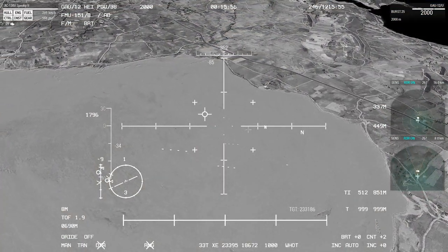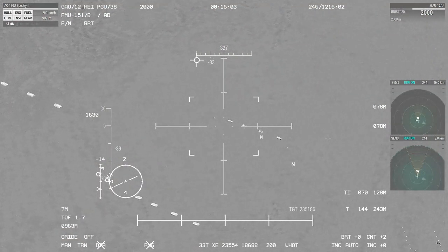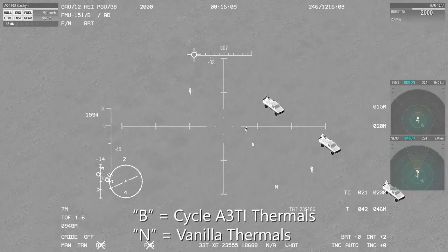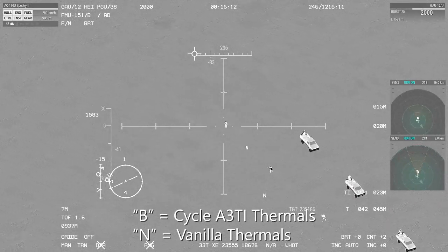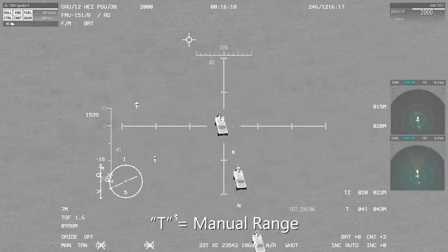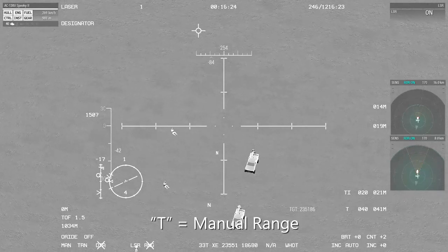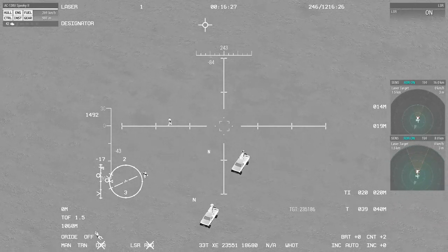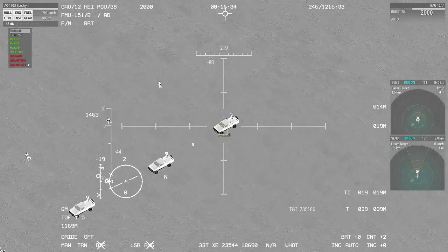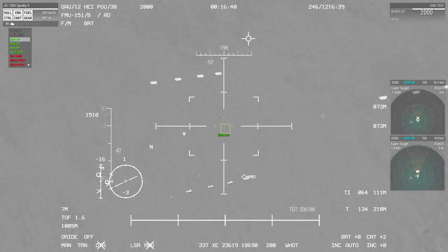From the IR operator seat, you have your own camera as well as access to all three armaments — the GAU, the Bofors, and the 105. One of the first things you're going to want to do is cycle through your thermal visions. Use B as in Bravo to utilize A3Ti. If you don't have A3Ti, you can utilize vanilla Arma by pressing N. To manually range your weapon, press T as in Tango on your keyboard. In the top right under the weapon name, it will tell you in meters what your weapon is ranged at. To automatically range your weapons, you have to use your laser — cycle through your weapons by pressing F as in Foxtrot until you get to laser, turn it on, and then lock your laser by pressing T as in Tango. Now your weapons will automatically range.